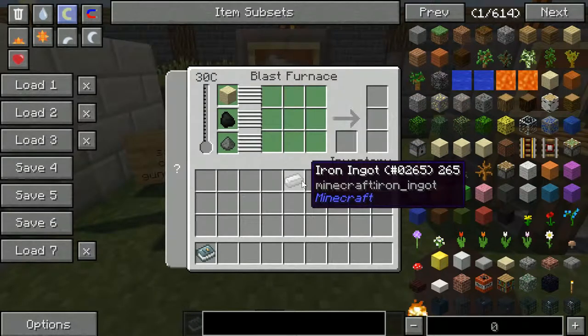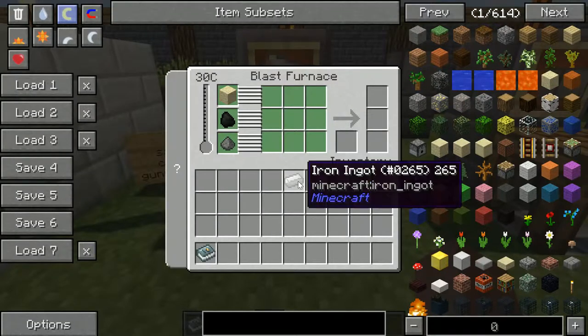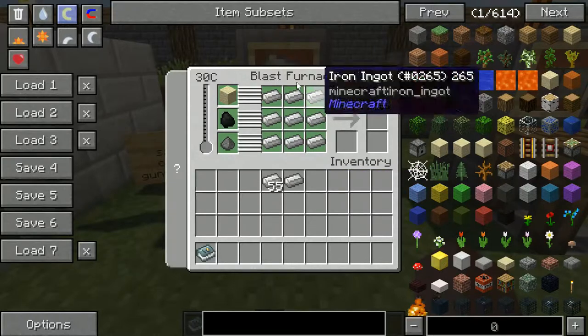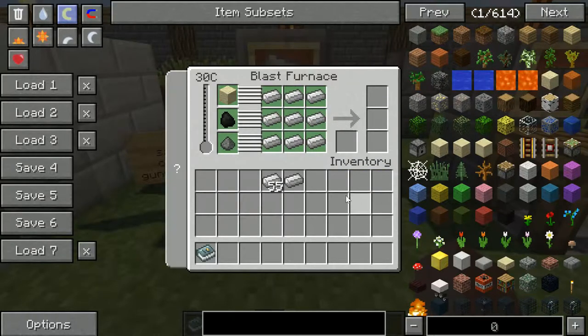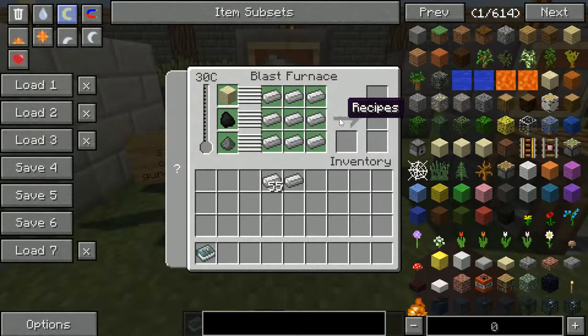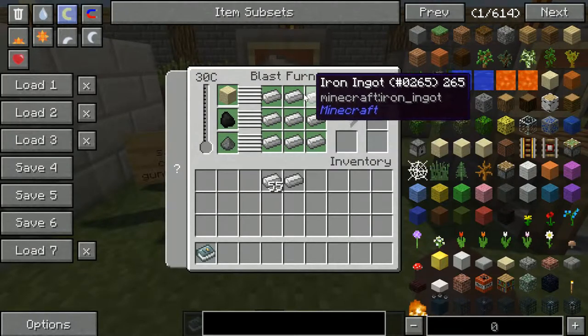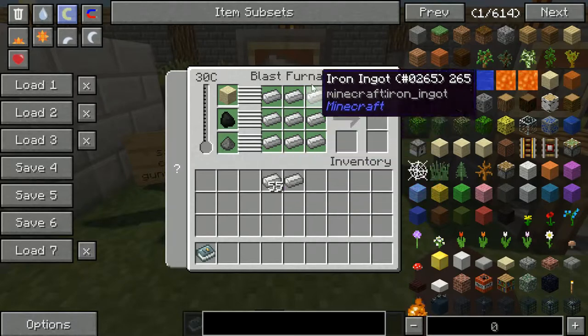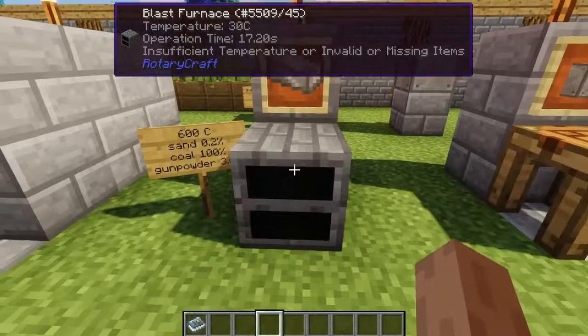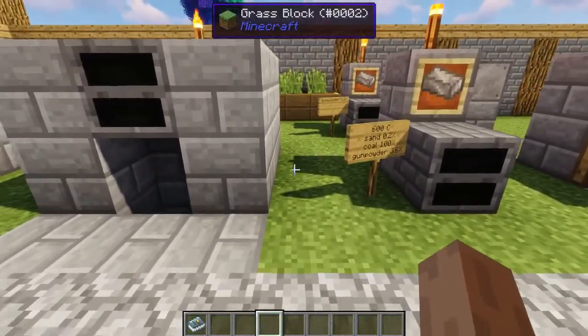You can also put more than one iron ingot in at a time. Every time the blast furnace completes a cycle — when this little arrow fills up like a furnace — instead of doing just one, it will do all of them at once. The maximum you can do at once is nine at a time. There are also more ways to get more steel that I'll show you later in this video.